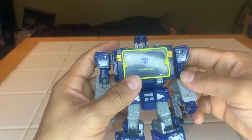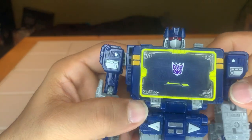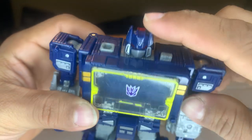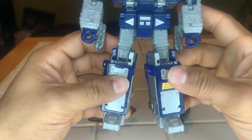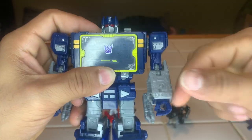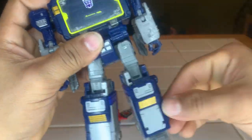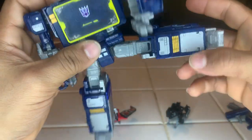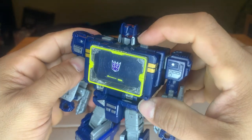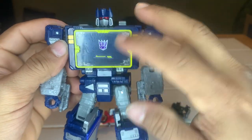Now let's go for the main event — let's check out Soundwave. He has the red visor, the red lens, and these light up. When you put a light under here, his eyes tend to light up. He's fully movable on the joints, legs as well. You can't fit two companions in his chest, but at least you can fit one.